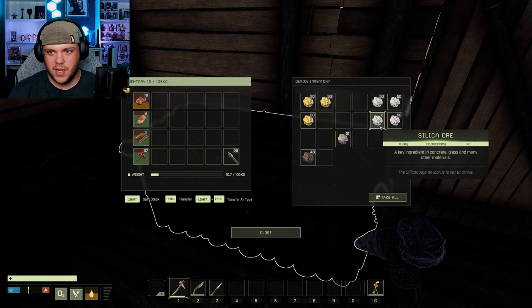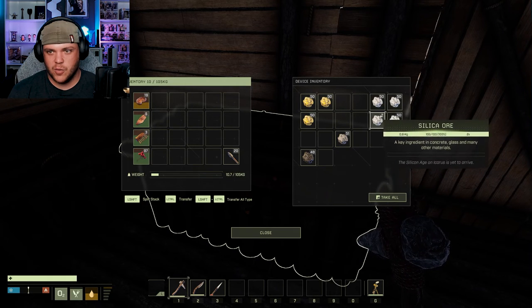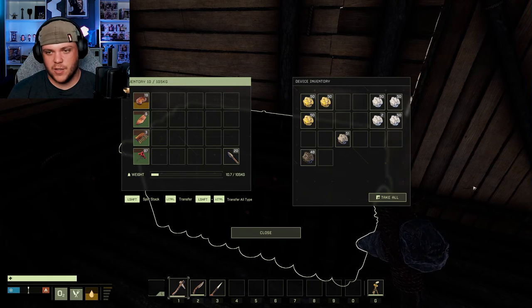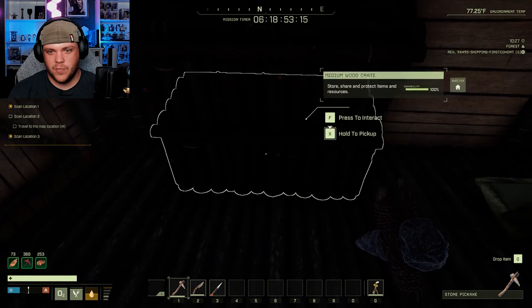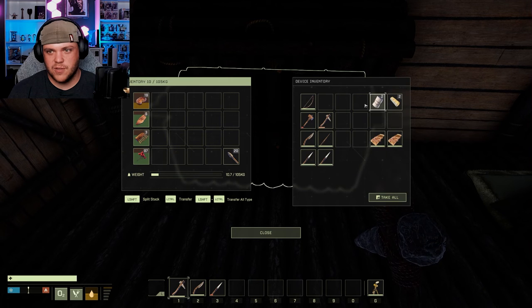Here's all the stuff I mined. I mined some silica on the way. That's about all I did. I went and got that coal, and I've got hunting-related stuff, hunting and gathering chest, and then right here is just tools and stuff.